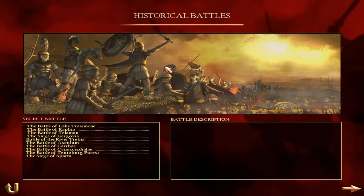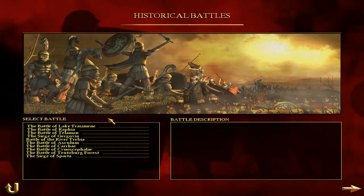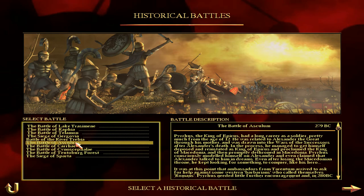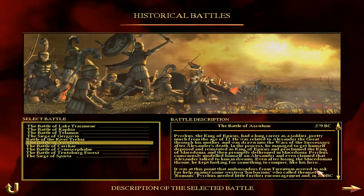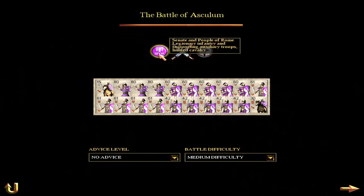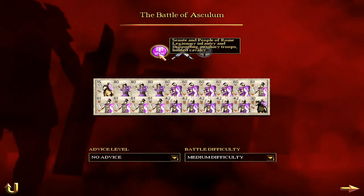We're doing another historical battle today. As you can tell, I have the title of the historical battle in the title of this video, but I wasn't sure exactly which one I wanted to do. It was Asculum. So we'll play as SPQR, or the Romans — the Senate and People of Rome.